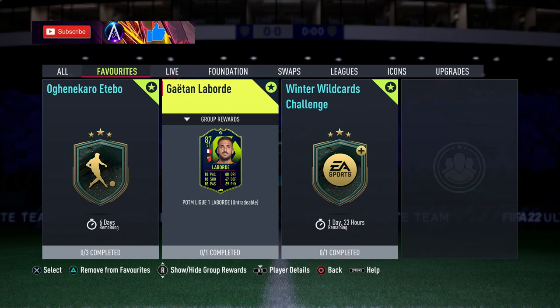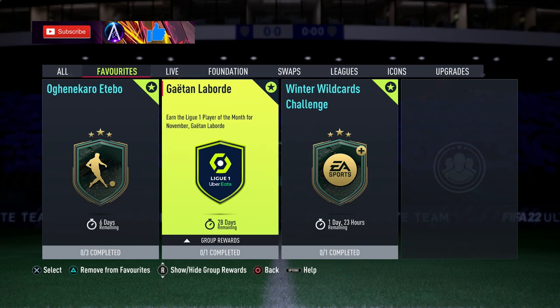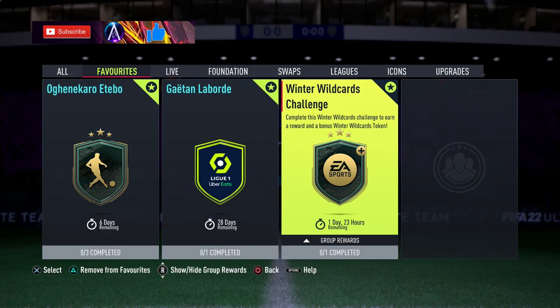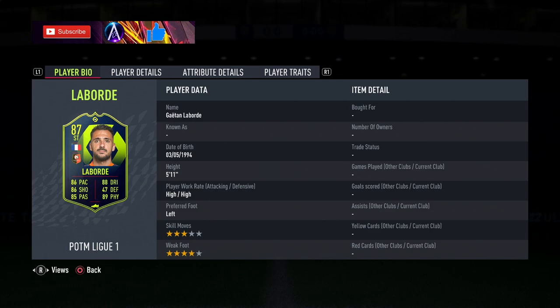Welcome back guys, we have another double upload. We've got Laborde Player of the Month in this video and then Etebo in the next one — another Winter Wildcard. Laborde is coming in around 35-36k. Remember it's a Winter Wildcard challenge as well. Prices can fluctuate quite a lot during the month, but that is what it's going to cost at the time of recording.